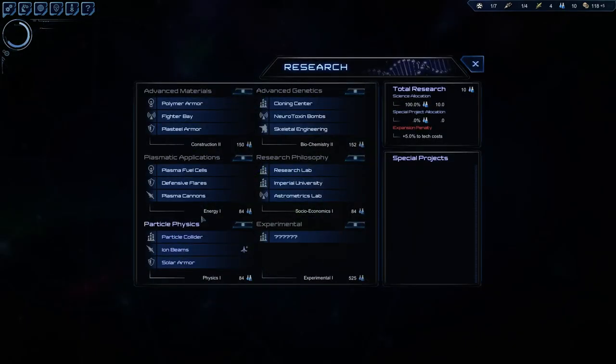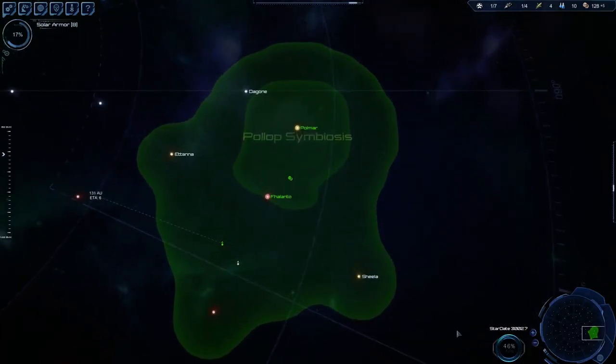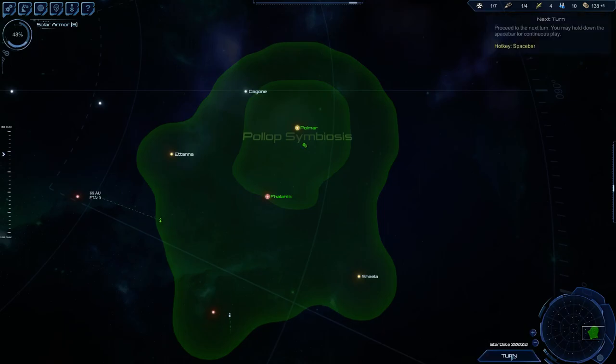Alright, Opturus is out there - solar armor! Here we go. As soon as I get solar armor, we can actually go ahead and tweak our ships around and start using our intended design goals.